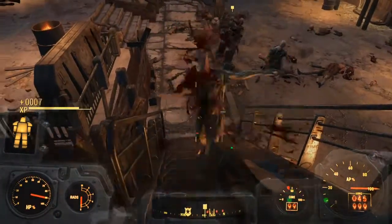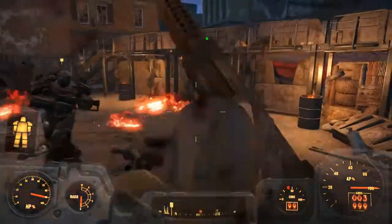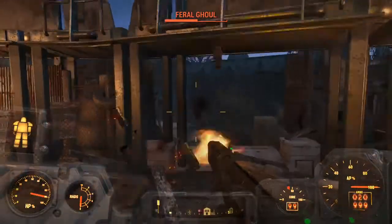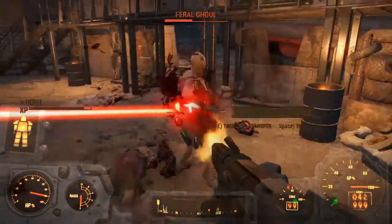So just shoot away, kill all the ghouls. Make sure that you don't actually hit the Brotherhood of Steel, because that will fail the quest automatically and turn the entire Brotherhood of Steel hostile towards you. It's a really stupid concept, but it is what it is.